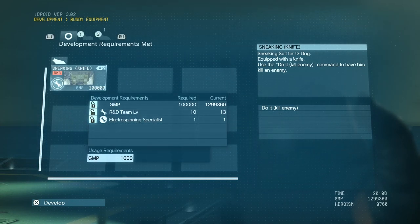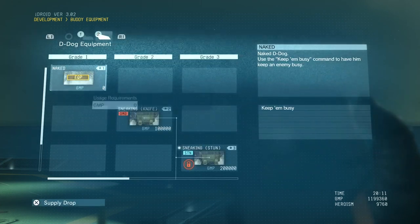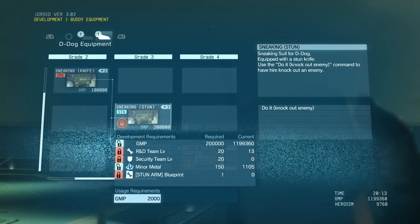Use the do-it-kill-enemy command to have him kill an enemy. And I can do that because I have an electro-spitting specialist. I've got the stun version.